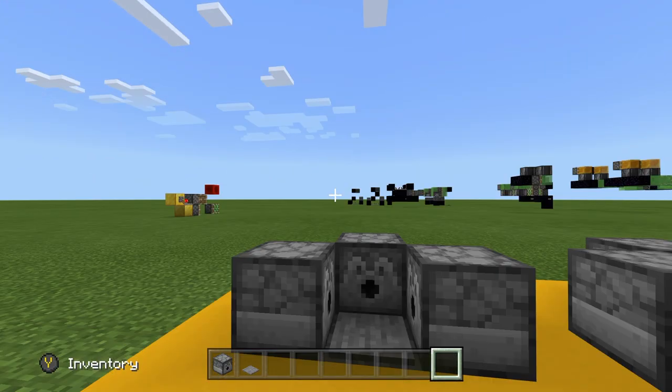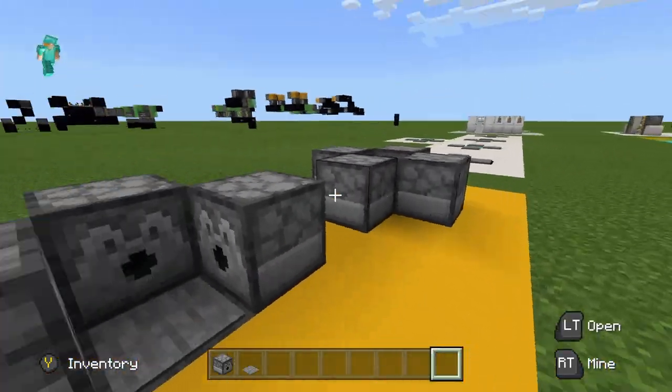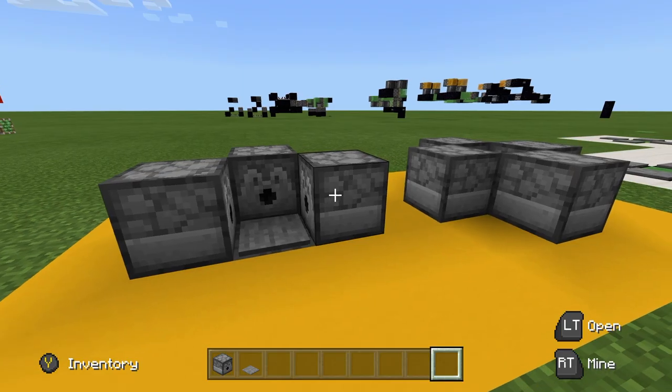So as you can see right now, I'm currently wearing absolutely no armor whatsoever, and when I just simply step on this pressure plate right here, these dispensers will dispense a full set of armor onto my body, so I now have full diamond armor.